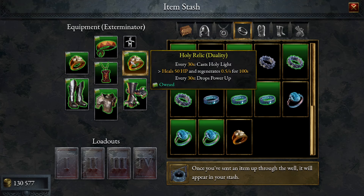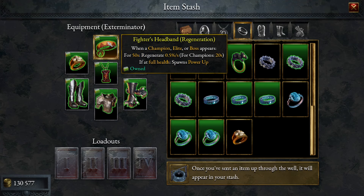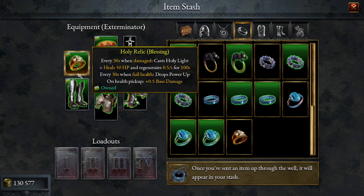As you can see, we've got a lot of power-up stuff happening here. If we can manage to be at full health, we'll get even more. I'm expecting not to be at full health a lot of the time in this build because we are going to put it up against Torment 25.